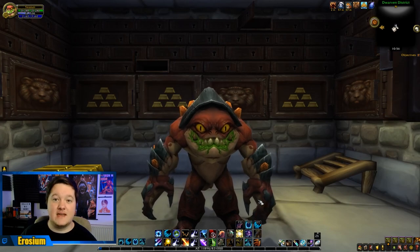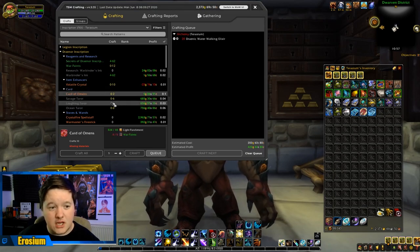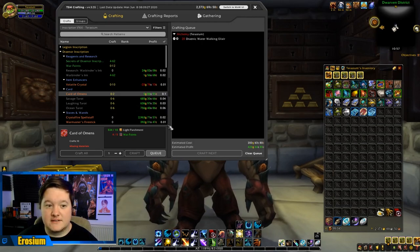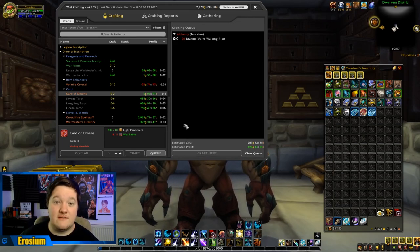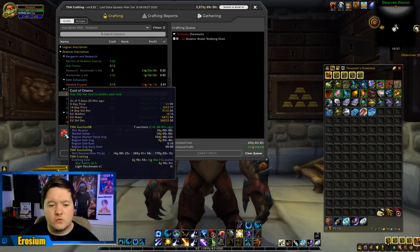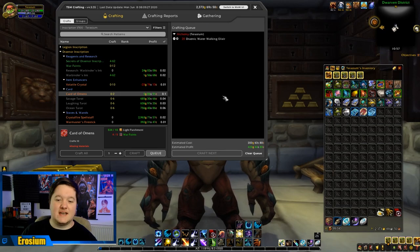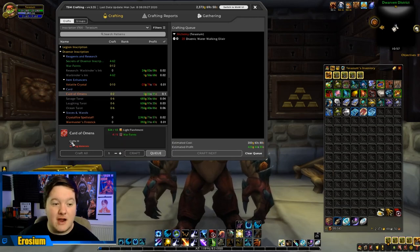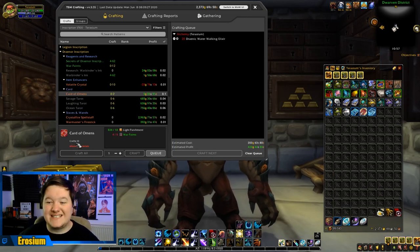Bear in mind that every day I use my Inscription to make something called Cards of Omens. I use this every single day - I make nine of these, and then I sell all of the cards upon flipping them to a vendor, and that gives me quite a lot of gold. When you make a Cards of Omens craft, it actually crafts 10 cards.